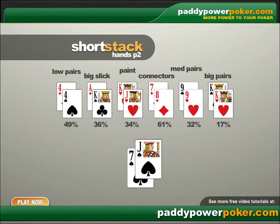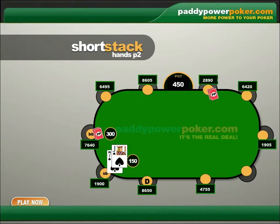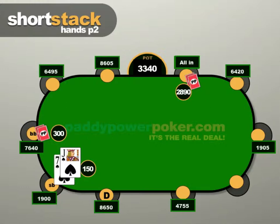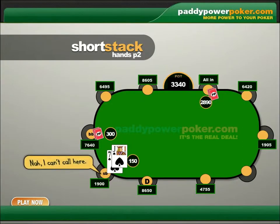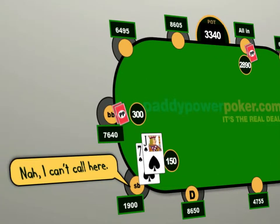Now let's say another short stack beat you to the push — he shoved from middle position, making the pot 3,340. This is a little more tricky because, unlike where you were pushing first, this player likely has a better hand than you. Your best case scenario is having live cards versus something like ace-queen or ace-king. I think this is a fold because you are losing that first-in advantage. What hand could he have where you could possibly be ahead? Maybe something like ten-nine suited — but that's not something you want to count on for doubling up.